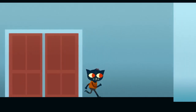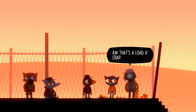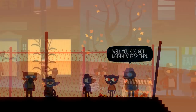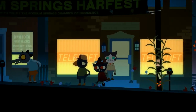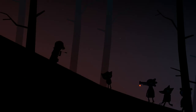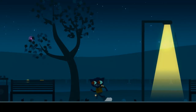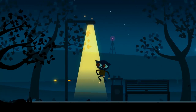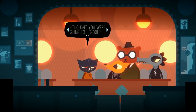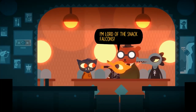I first stumbled upon this game when watching a Let's Play on YouTube. The players were only about halfway finished, so I decided to pick this game up and play it for myself. This way, I could experience the ending firsthand. Let's just say that this was a wise choice. The game begins with Mae, a college dropout, arriving home in Possum Springs. As she returns and reunites with her friends, she finds that despite the town mostly staying the same, they have really changed.